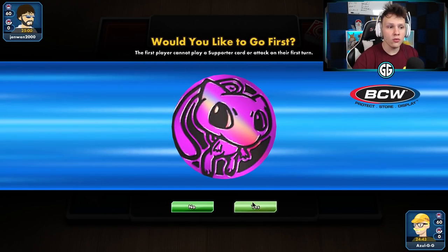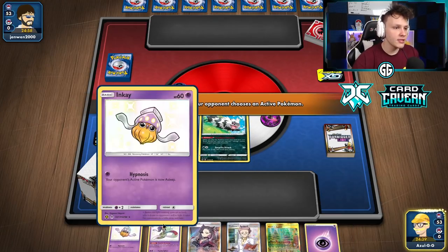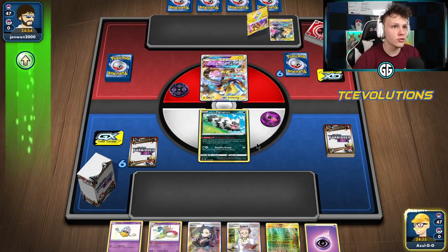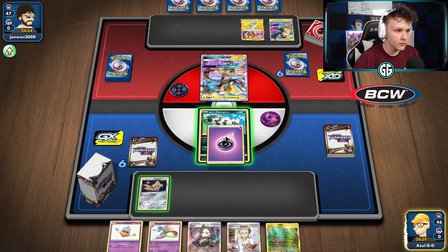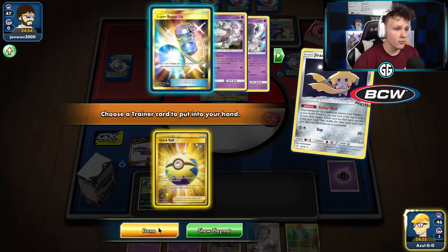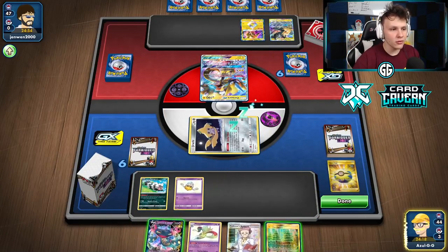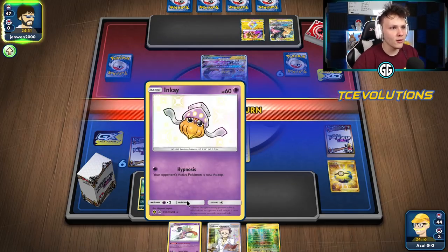Into our first game — we won the coin flip and want to go first. A turn two Dragapult is definitely possible, especially with the Malamar, because even if we whiff an energy on Dragapult, if we just get an Inkay down it's still possible to pull off as long as we get a Dragapult V down as well. We got Jirachi here; going to hard retreat into Jirachi, look for a Quick Ball, discard the Marnie, get that Dragapult V out.